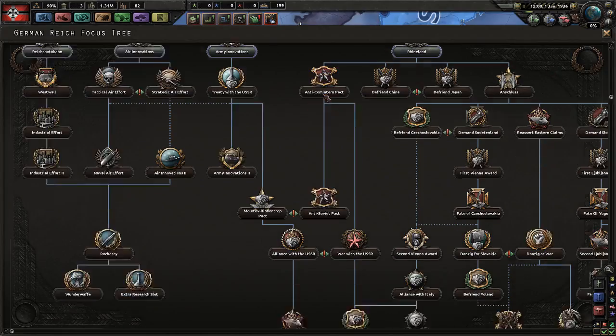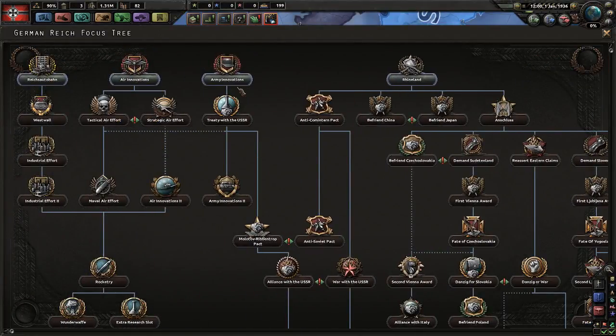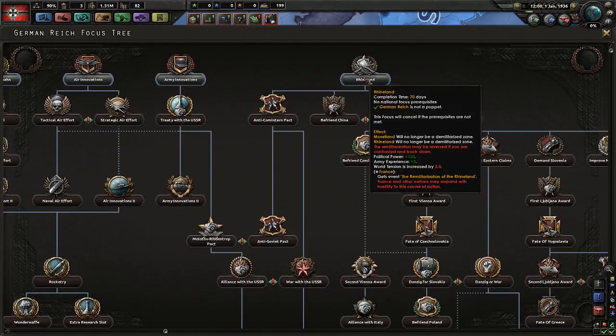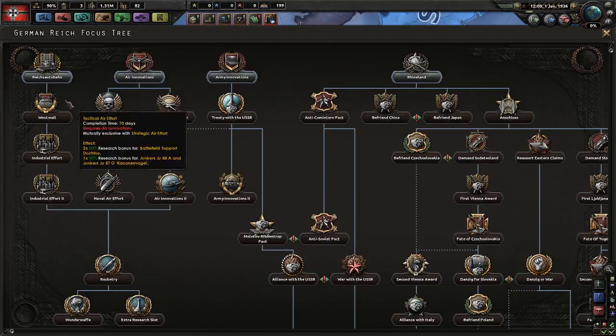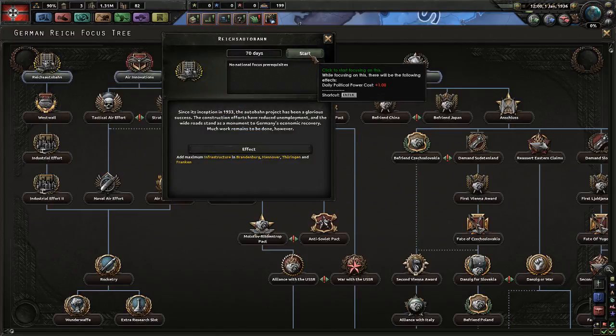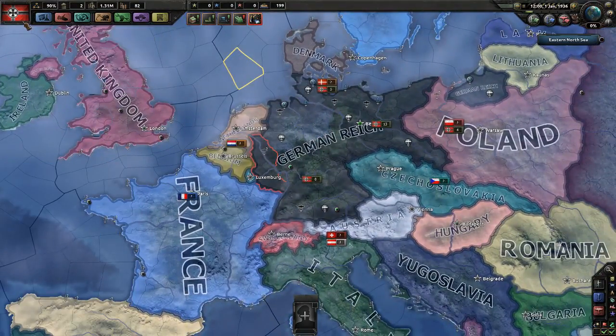Let's go back to national focus. This looks like quite a lot and it is quite a lot. We have main categories: Autobahn, air, army, our national political situation, and the navy. We're going to get our infrastructure up. As you can see, the Autobahn will add infrastructure in Brandenburg, Hannover, Thüringen, and Franken. Infrastructure is something you need to get your troops supplied and all that. We're going to work on that.